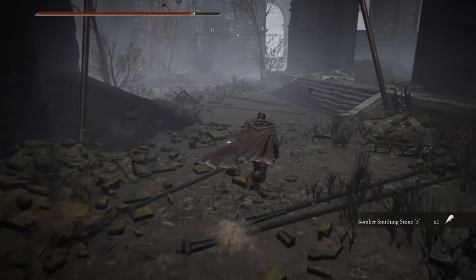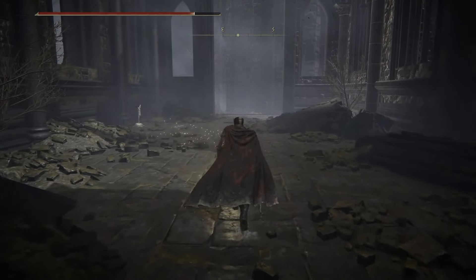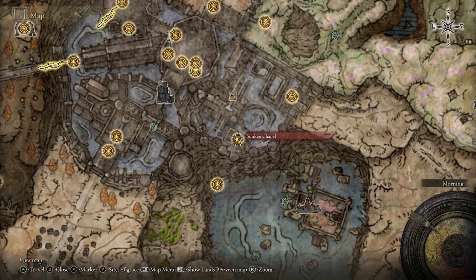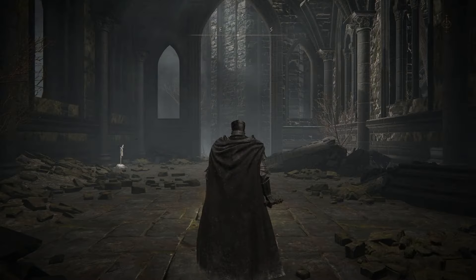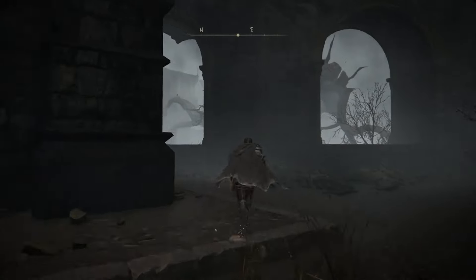As soon as you exit this building, go to the right where an abandoned building is going to have a Site of Grace. This is where we're going to start the next part of the journey to get to the Scattered Tree Avatar. This new Site of Grace is called the Sunken Chapel Site of Grace. From here, turn around back to where we came from and make your way inside the Shadow Keep once more.